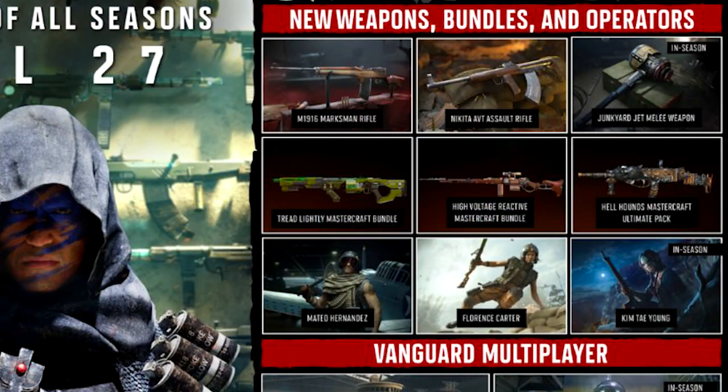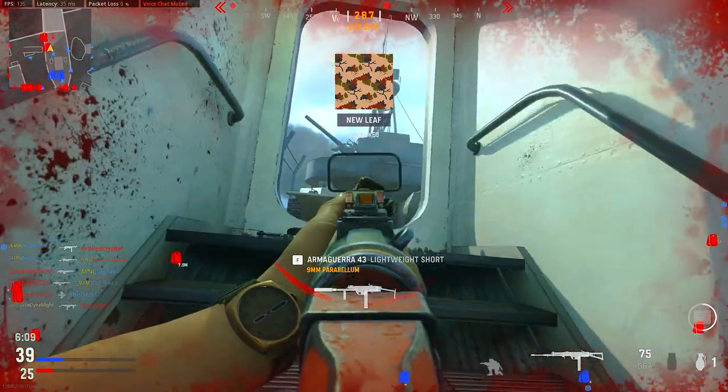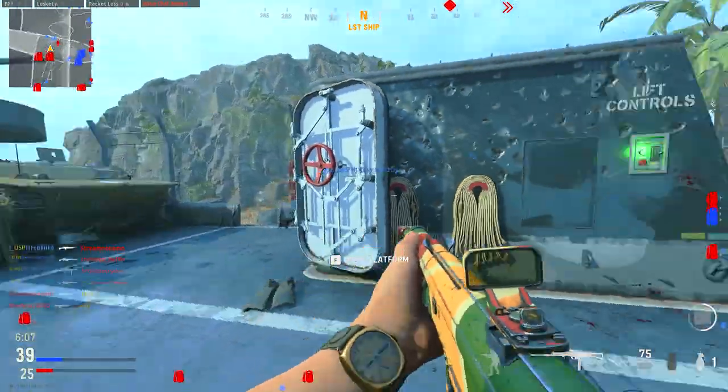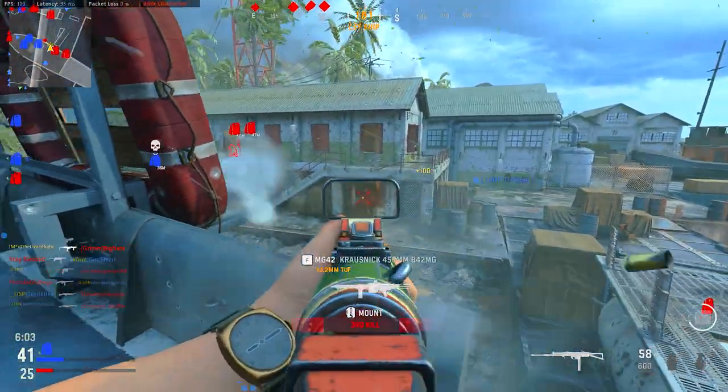For new weapons, we're getting the M1916 marksman rifle, the Nikita AVT assault rifle, and a junkyard melee weapon. There are going to be three bundles and a new submachine gun coming out mid-season. There are also some new operators, but I didn't play the campaign so I don't really care about those.